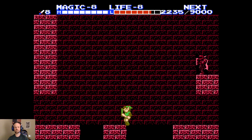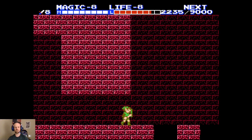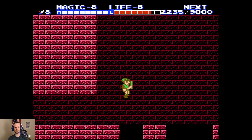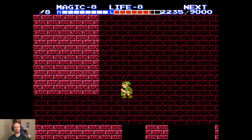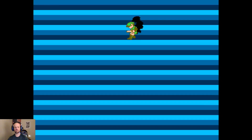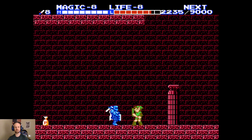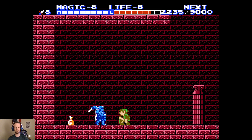Now we have an interesting situation — there's a big hole in the ground. If you remember, someone in the last town told us that the hole in the palace is an endless trap, which is quasi-true, but it's not really a trap. We can just jump across, or we can just fall — and it ultimately turns into a loop. I'm going to go to the left side right here, which is really something we don't need to do.